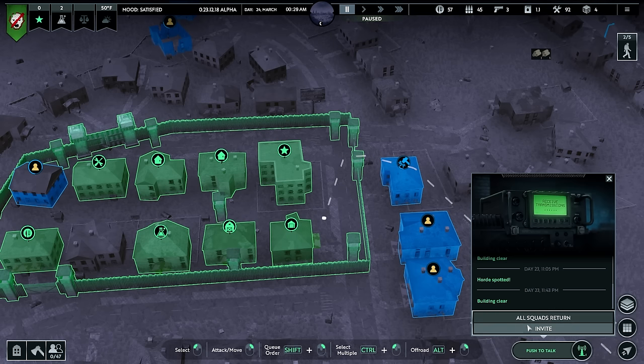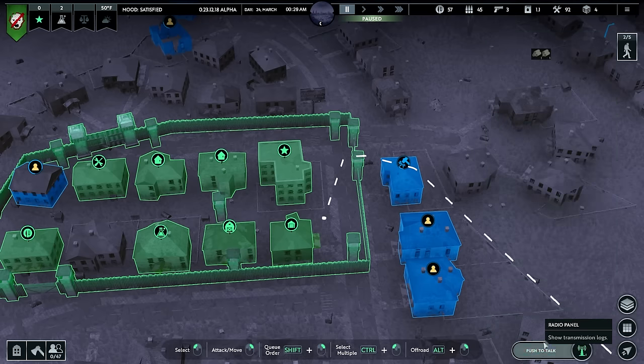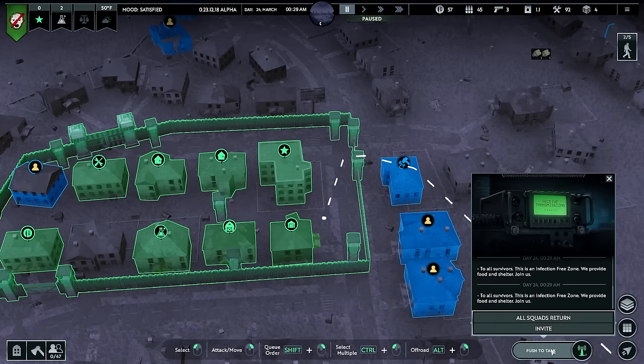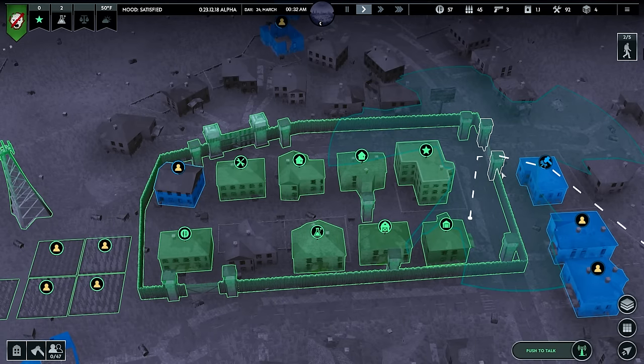Building clear, horde spotted. 'Invite all survivors: this is an infection free zone, we provide food and shelter, safety and security, join us.' So do I just keep doing that until someone joins? I'm not really sure what this does. Do I have to wait a little while? I may be doing something wrong.